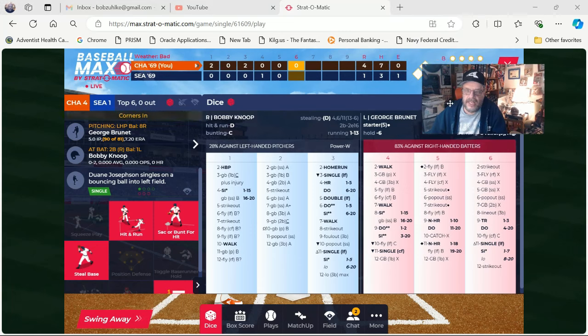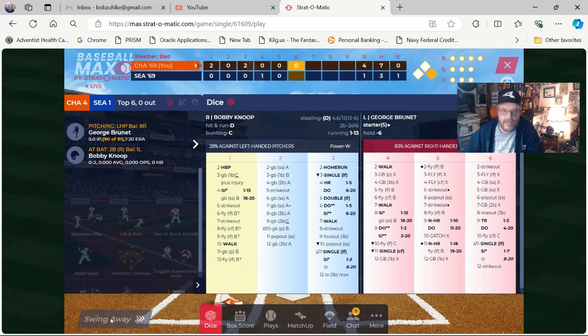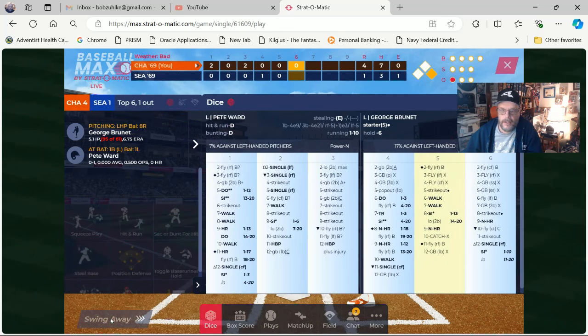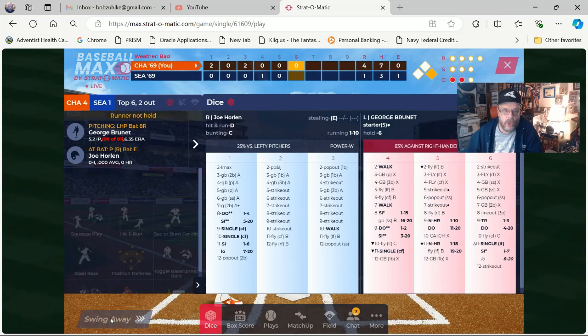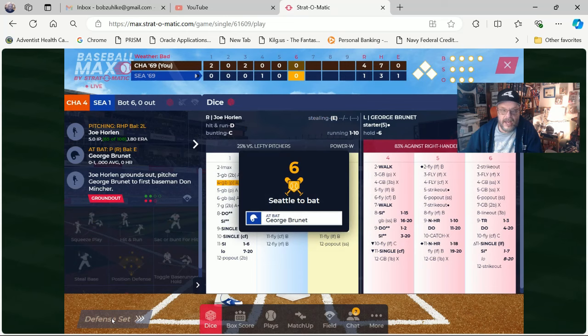You can see that Josephson is clearly on first base. We'll swing away again — top of the sixth, no outs, and Bobby Knopp is at the plate. That looks like a strikeout, so he's out — that's one down. Now we have Pete Ward up, and Pete Ward is going to hit a foul out to the catcher. Then Joel or Joe Horland, the pitcher, is up and he grounds out. So we're out of the inning and Seattle comes up to bat. We're winning 4-1.